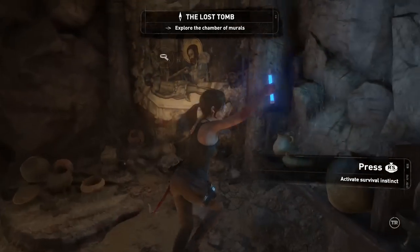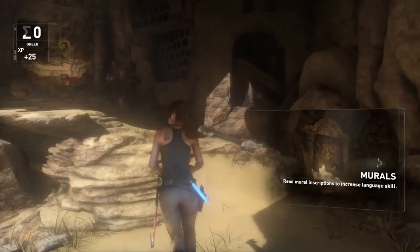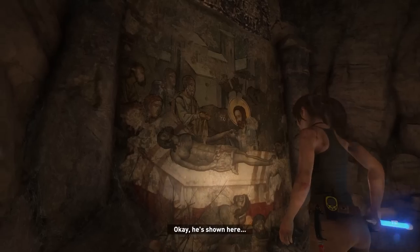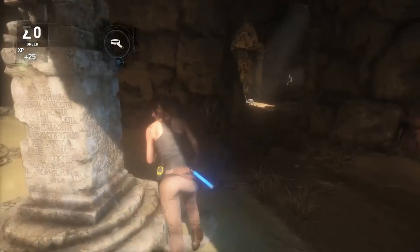Explore the chamber of murals. Here's where we walk around and hit X on stuff. Murals increase your language skill. I don't really want to increase my language skill. Does the language skill give you shotgun power-ups? I gotta check the skill tree. If the language skill somehow levels up your shotgun, I guess I do care about language.